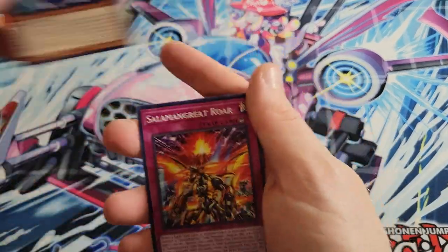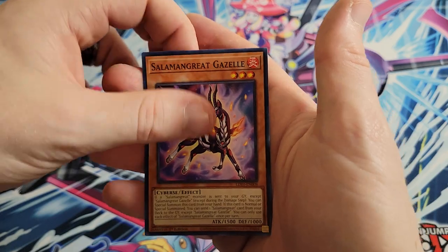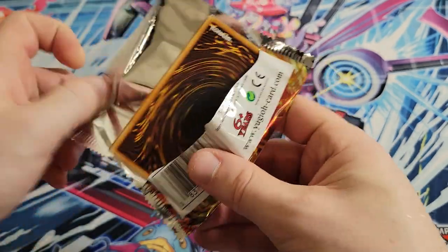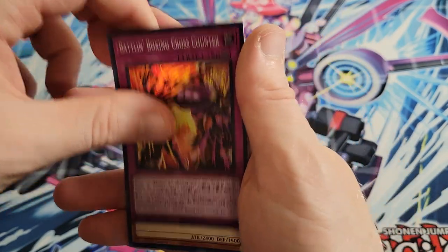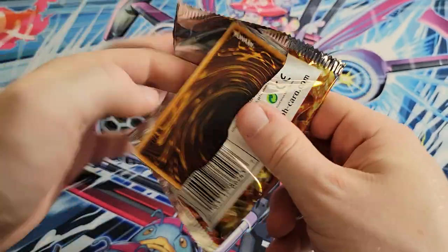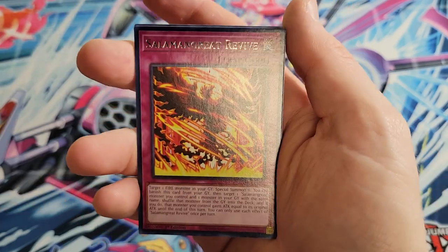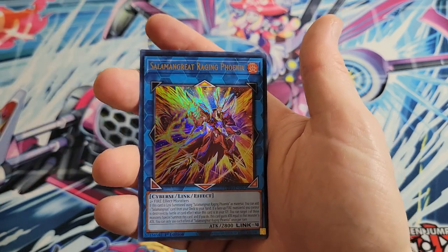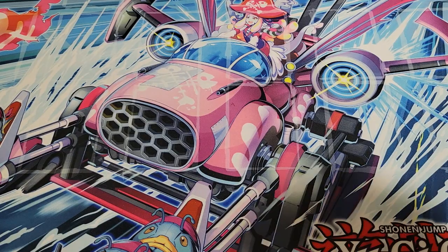Foxe, Salamangrate Roar, Volcanic Rimfire as a rare again, Volcanic Doomfire, and Salamangrate Gazelle. We got Big Bandage, Salamangrate Bale Lynx, and Cross Counter as a super — there won't be anything else left in the pack. Rabbit Puncher, Salamangrate Revive as a rare, and then Raging Phoenix — that's actually a decent ultra. Take a good look at that, pretty good looking card. So that's two ultras thus far, and Volcanic Doomfire wrapping us out.